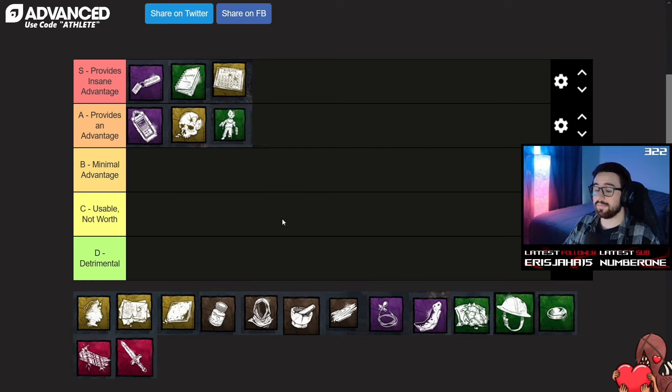Next we have the Broken Doll. This add-on is super simple — all it does is add 20 seconds to your Nightfall. As simple as this add-on is, it's definitely deserving of being ranked high. That extra 20 seconds of Nightfall is really going to allow you to take more time to get hook stages, kick generators, patrol, and get information. The value you do get from the add-on is pretty much guaranteed and super consistent. Overall, it's pretty good.